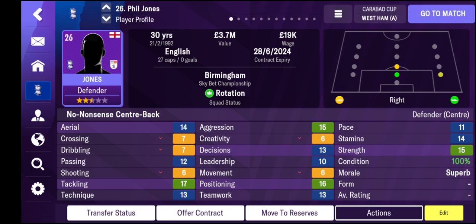We have now completed the signing of Phil Jones. Phil joins us as a free agent and as a squad rotation player, which I think is really important for the Championship. We've given him the number 26 shirt. He's quite a physical defender - his positioning is good, his tackling is good. His experience of playing in the Premier League will be really important for us here in the Championship.